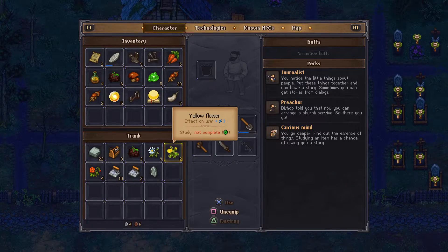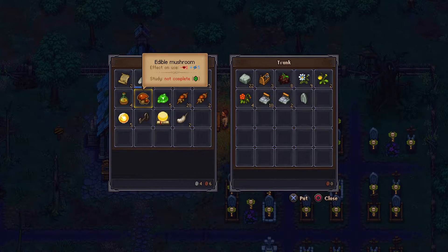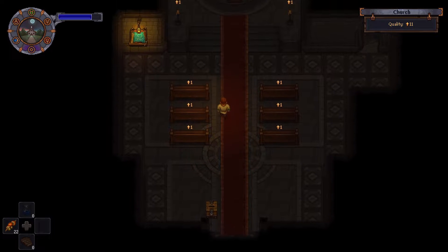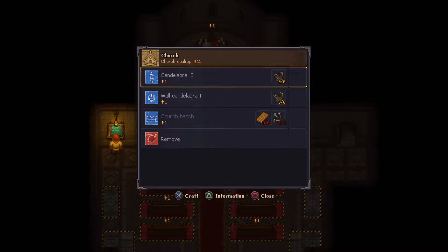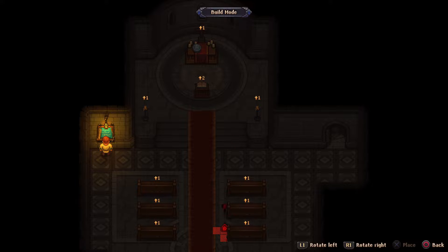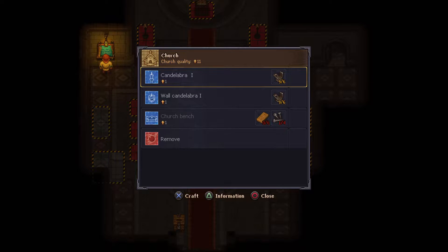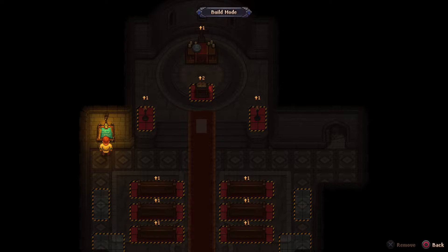We are not fully done in terms of what to do yet. I think we can do some church upgrade as well — it's at 11. Let's see what else we can put in here. My guess is whatever we want to do here, we will eventually have to tear it down and redo it. They need nine more upgrades — if we look at the location I can probably put in like six more. The wall doesn't even have an option here, so definitely not a wall. But the podium up here can be replaced.